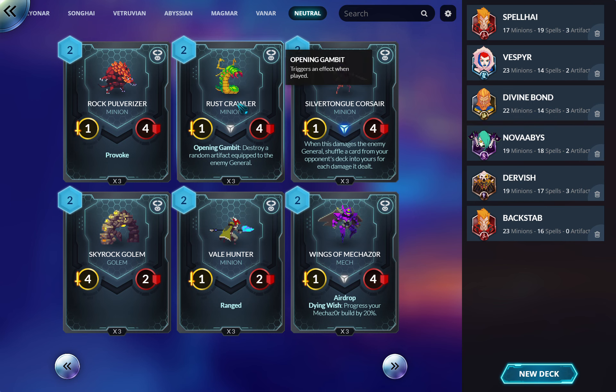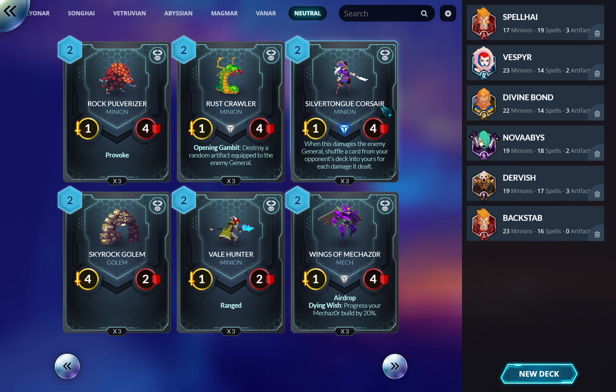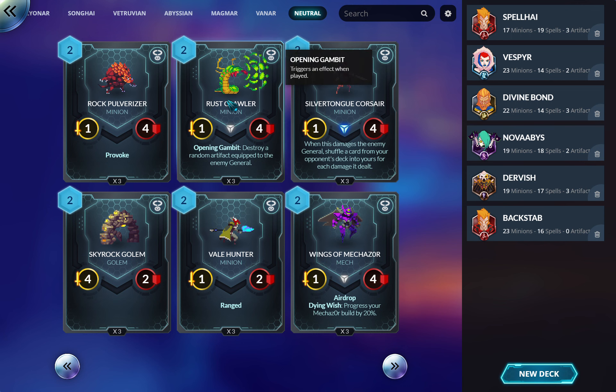Rust Crawler: great tech card if artifacts start becoming the meta. Not only does it destroy a random artifact, but it's a one-four so it's probably going to survive and hit the general next turn, taking another durability off all their other equipped artifacts. Trust me, this is worth running if you're worried about artifacts.